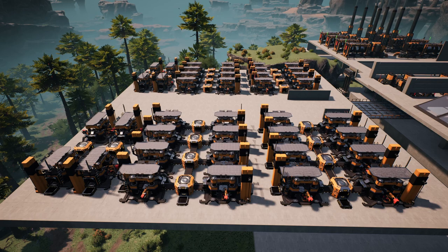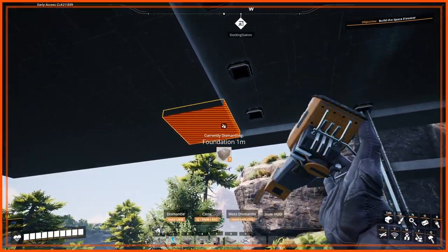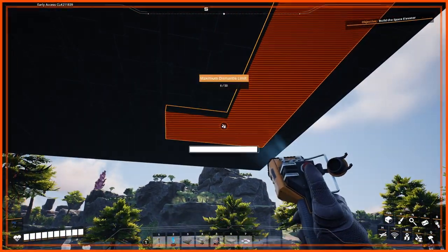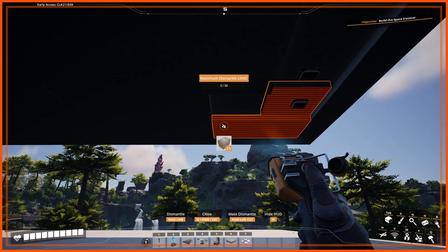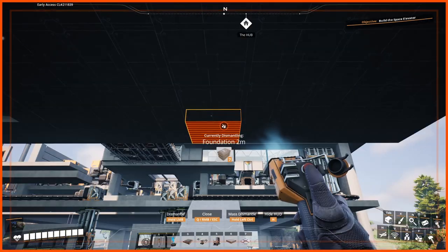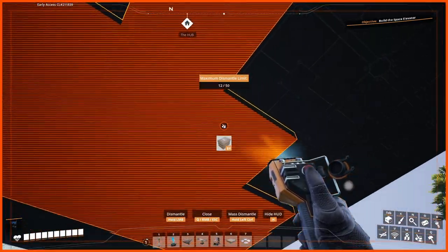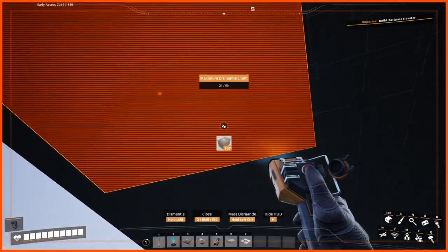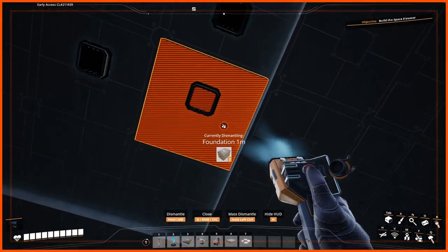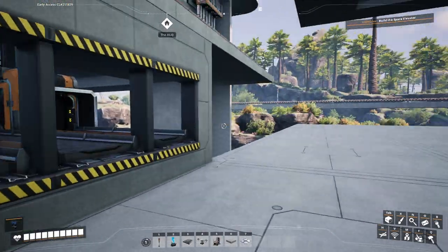Here are our constructors and I think it looks pretty good so far. Now all we have to do is basically go underneath and peel away our foundations like so, making sure this is all exposed. And of course, we're going to do it on the other side as well. Now let's get all this ready so that we can start doing the hard part, which is getting it all from here up to there.